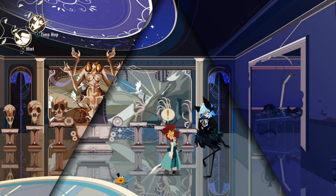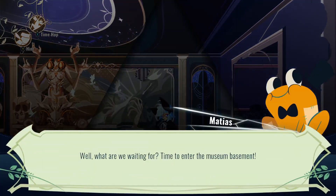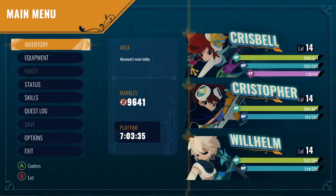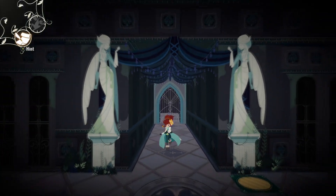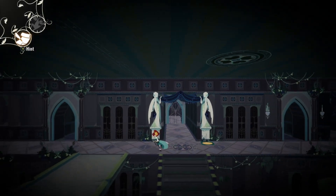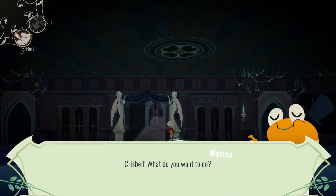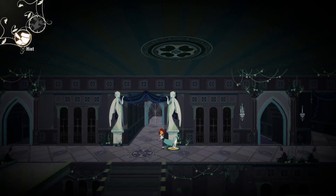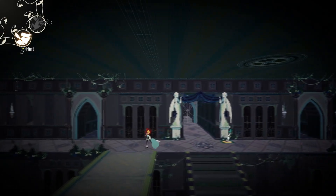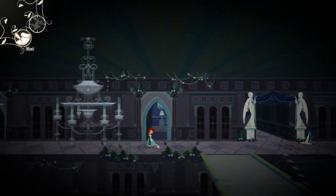New party member? I was kind of hoping for a new party member. I'll be honest, I was very much hoping for a new party member. I like Risa's design — it's cool. This avian group is very, very cool. I like it quite a bit. Also, we can't see past, present, and future anymore. Our ability was taken away again.